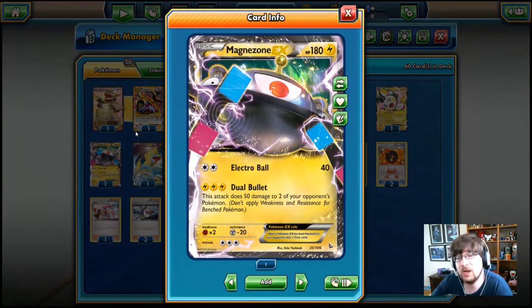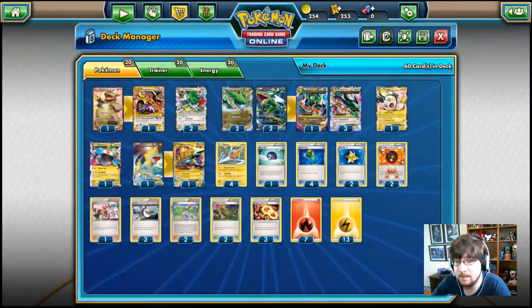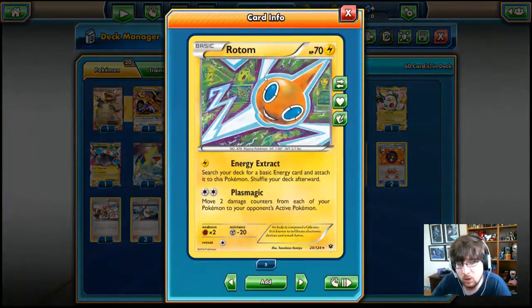I was talking with Lady Eon earlier and I called that I was going to get a Magnezone EX — and sure enough, here he is. Big boy himself with Electro Ball and Dual Bullet. We have a one-and-one line of Manectric and Mega Manectric EX, which is beautiful. I love those cards. We have four glorious Rotoms to try out today.